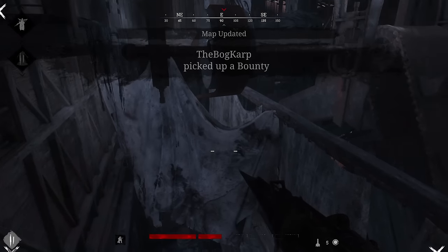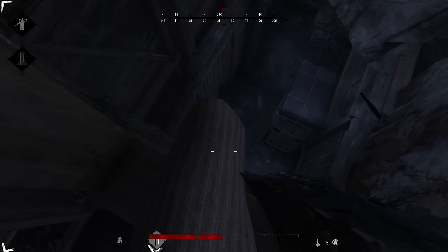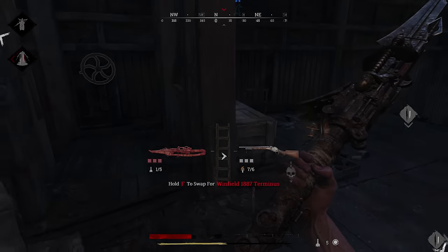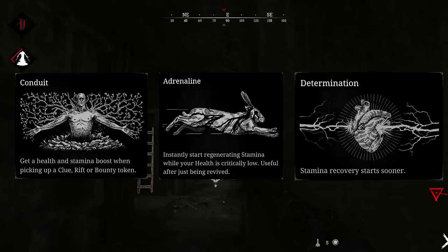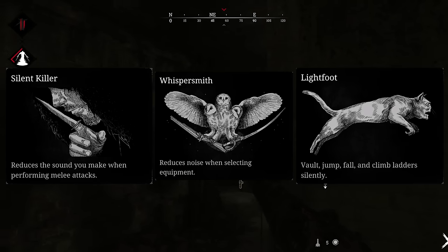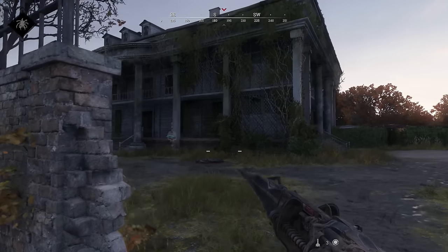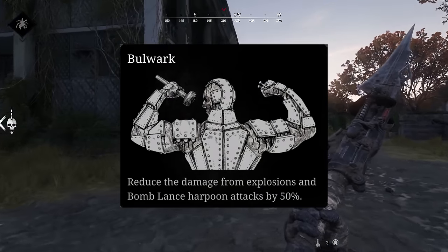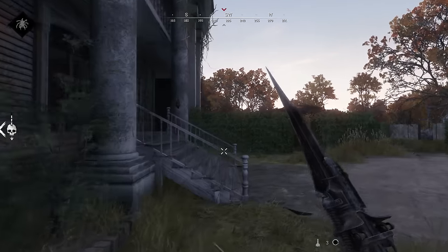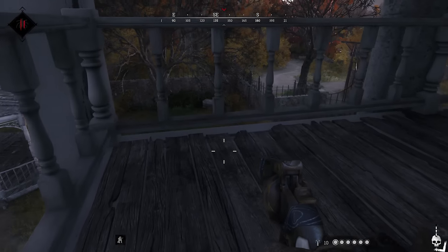Speaking of traits, the bomb lance doesn't benefit from any specifically, but it can benefit from several unspecifically. The bomb lance is extremely melee dependent, which means stamina and sound are important considerations. Traits like conduit, adrenaline, and determination can reduce the burden stamina has on your effectiveness. Silent killer, whispersmith, and lightfoot can help you take actions quietly in preparation for an ambush. And last but not least, bulwark can put an end to all your careful planning. Enemy hunters using bulwark can survive being impaled and exploded from the inside. But don't worry — when the harpoon doesn't work, good old bullets do the trick.